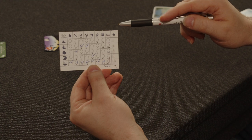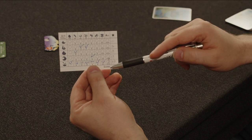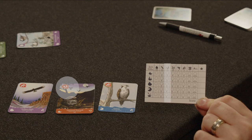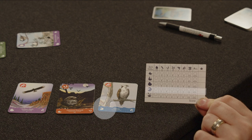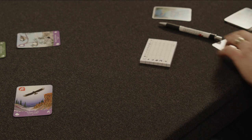In case two or more players have the same score, whoever has the most all sections scored wins. If there is still a tie, tied players compare the cards still in their hands. The player whose bird is furthest right on the score sheet wins. In the event there is still a tie, the player whose bird comes from the habitat furthest up on the score sheet wins. If there is still a tie, they share the victory.